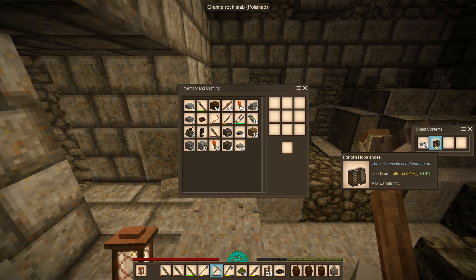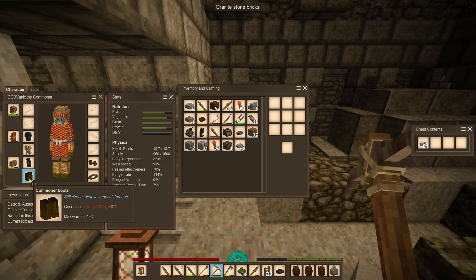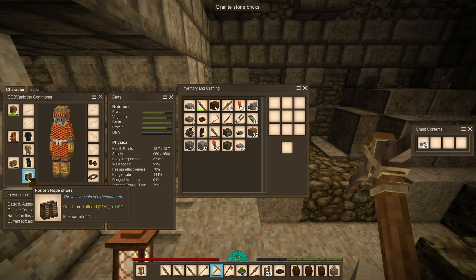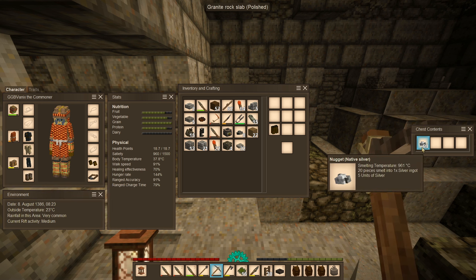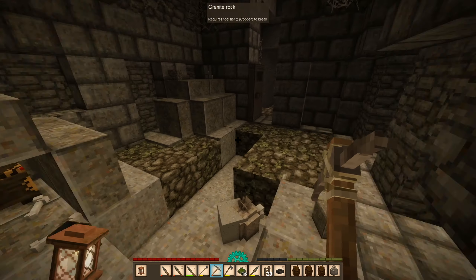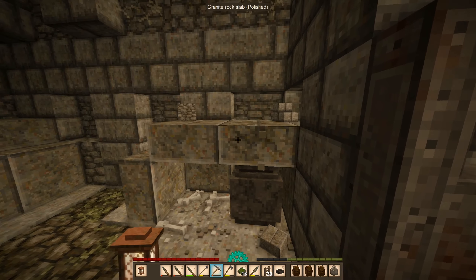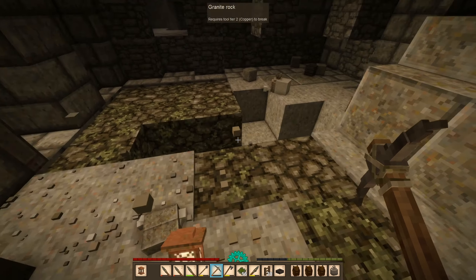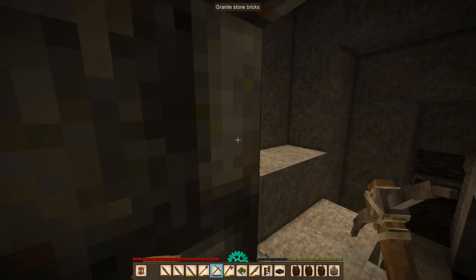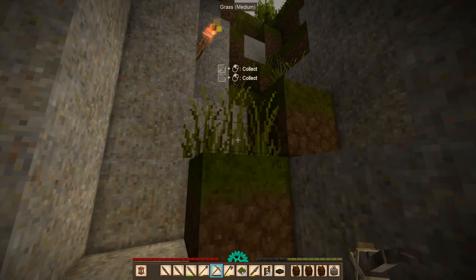We got some Forlorn Hope shoes. Commoner boots. Yeah, sure, why not. And then we have... oh my god, silver! Okay, so we should probably come back. Let's get out of here first and then we'll come back and collect this stuff.